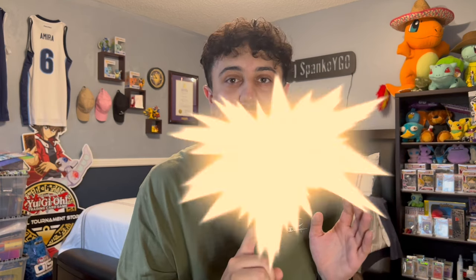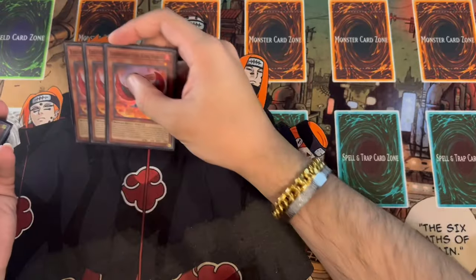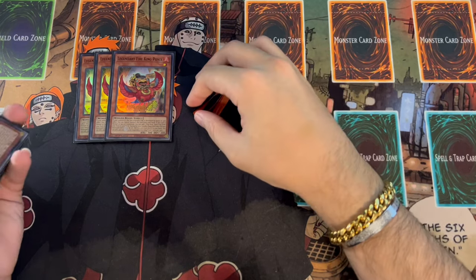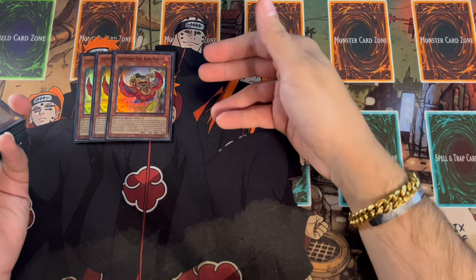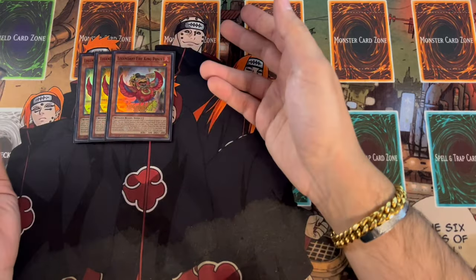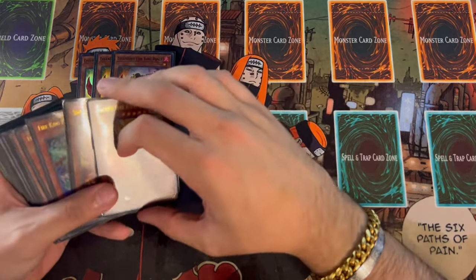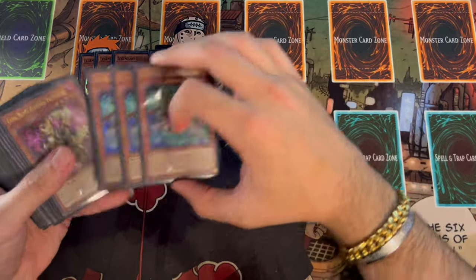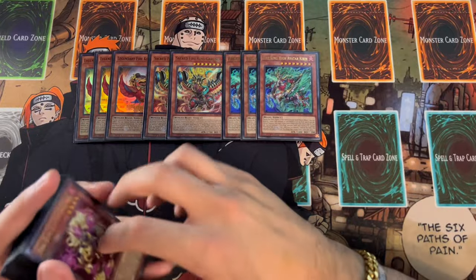Let's get right into the deck profile. We're starting with three copies of Legendary Fire King Ponix, which is one of the most important cards in your deck and gets a lot of your combos started. Paired with another card it's absolutely insane, but on its own it starts so many plays. We're also playing two Sacred Fire King Garunix and three Fire King High Avatar Kirin.